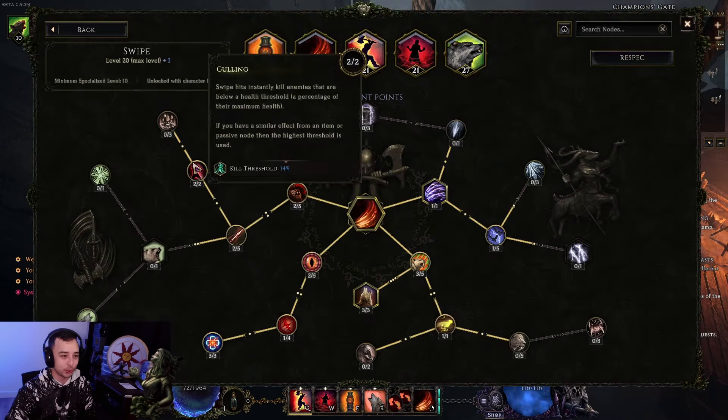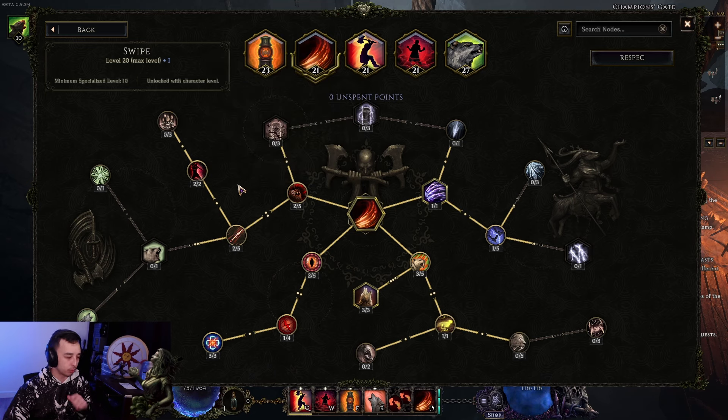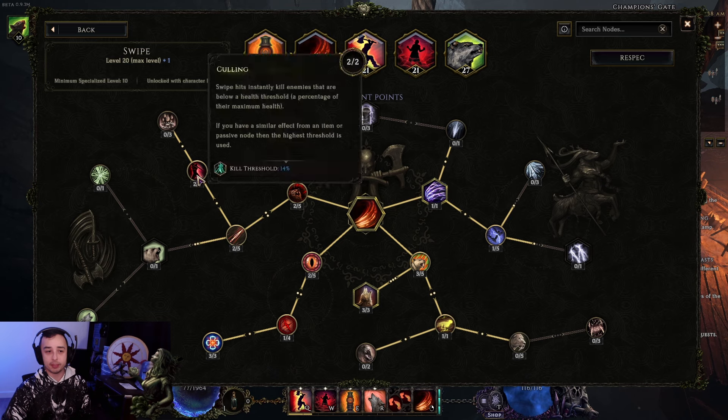Let's get back to the skill trees. You want some way to negate health leech and still have access to the Kill Threshold. Why is Kill Threshold so important? There is a thing called boss dynamic DR — as you deal more and more damage to bosses, they get increasing resistance to your attacks. The last bit of their health, if you have big damage, is the hardest to get through because of this DR. If you have a high Kill Threshold, you're effectively bypassing a lot of this. So 14% Kill Threshold gives you way more than 14% effective damage against bosses. Dynamic DR is supposed to change eventually, but for now that node is really important.